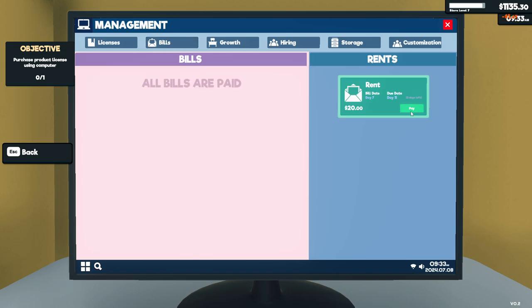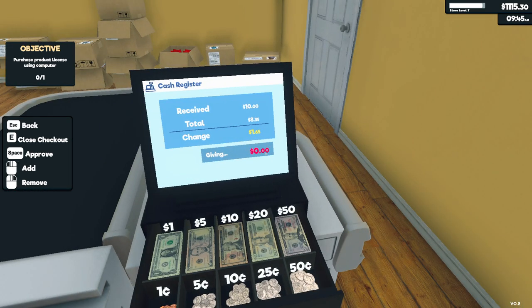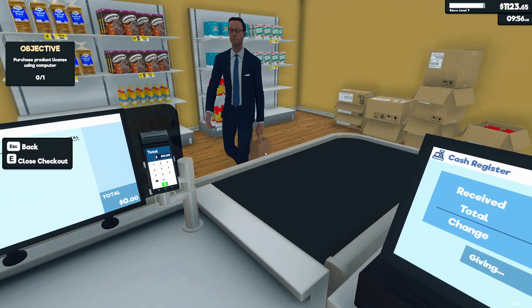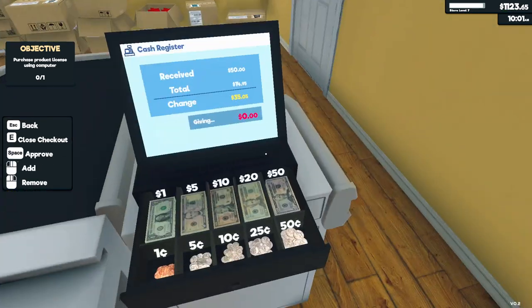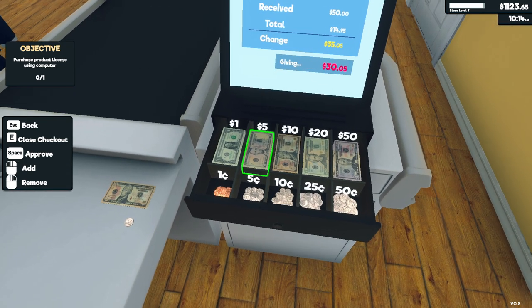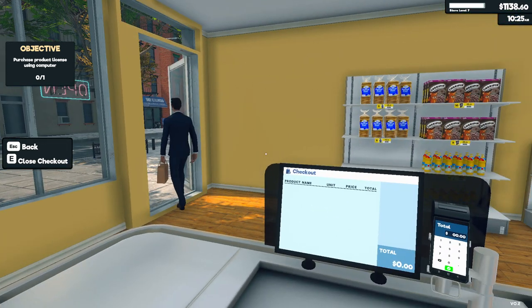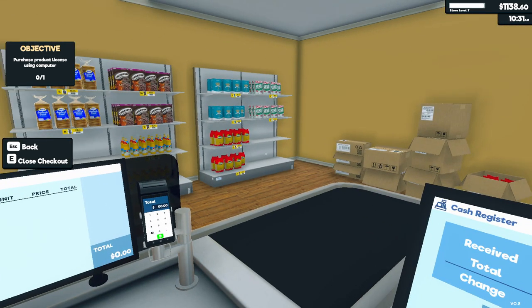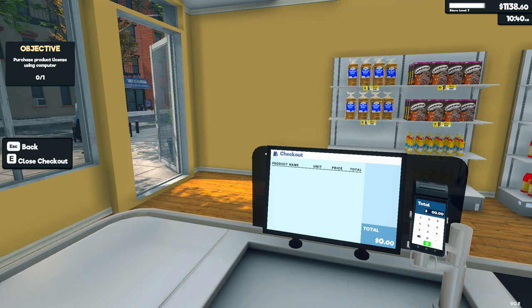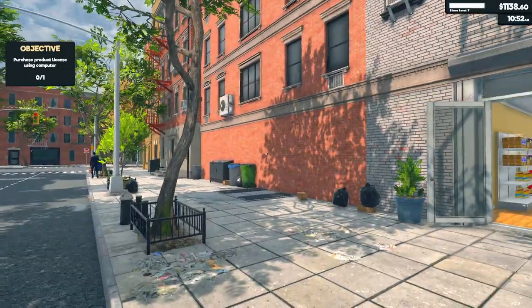Here you go. 1.65. And 35.05. I forgot to give him the 5 — sorry. I just had a brain fart for a moment. Come on, people — we're open! I forgot to yell: we're open! Come on in, good prices y'all. Come on.